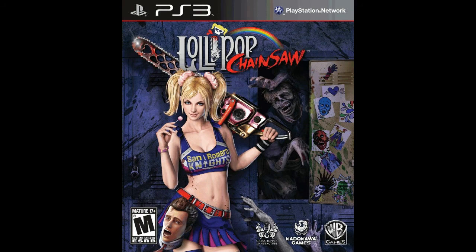Our last box art is Lollipop Chainsaw, probably the biggest release of the week. I can't wait for this game — I love Suda51, I love James Gunn who wrote it, and the concept is fantastic. This box art is really damn good. It tells you everything you need to know: there's a decapitated head, a cheerleader with a lollipop and a chainsaw, and a zombie in a locker in the background. High school premise, zombies, cheerleader — all right there.